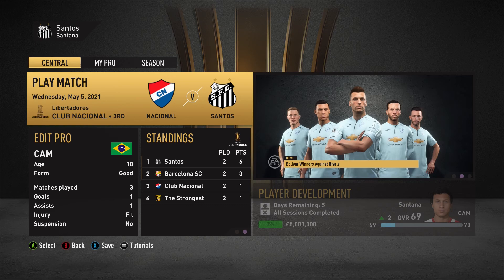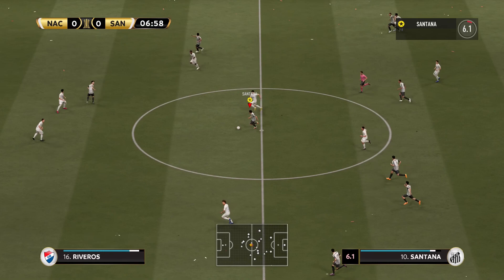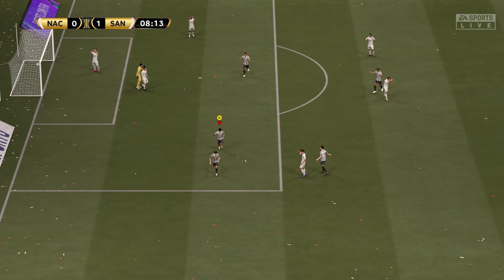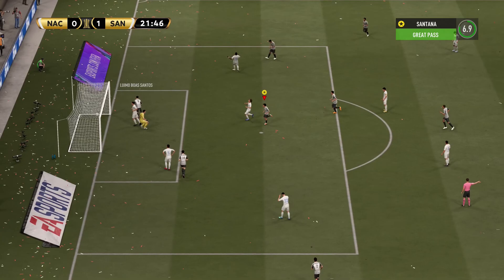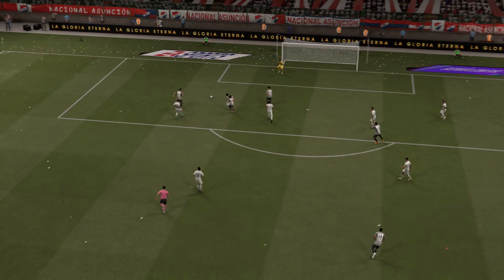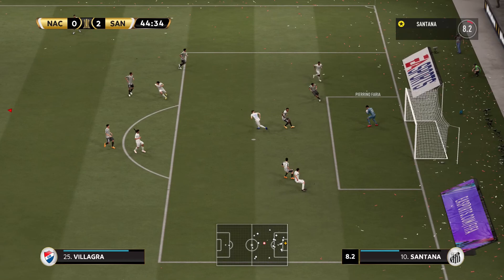In the third game of the Copa Libertadores, we play Club Nacional — and for the first time, we are playing at center CAM, which I think is going to be way better for creating chances. First chance comes in the 7th minute: Santana with the ball, we pass back, and Santos finishes — an early goal! In the 20th minute, Santana to Junior, Junior back to Santana, through ball to Pea, Pea to Santos — and Santos scores again, 2-0! Club Nacional finally look dangerous in the 43rd minute, but Fahia makes an easy save, and that's halftime.